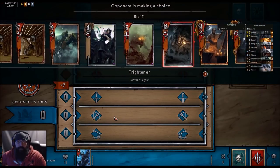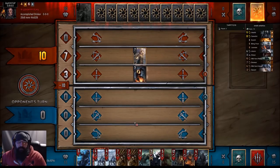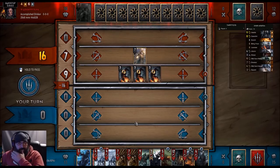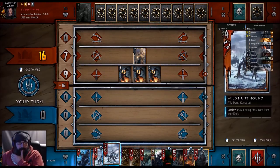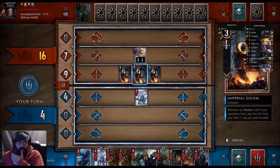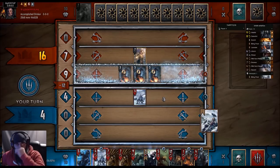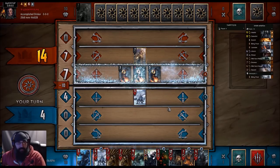So we get the big reveal first — it's Caretaker and Gels. Okay, this is extremely low tempo. He could pass. Usually they want to make it a long round.